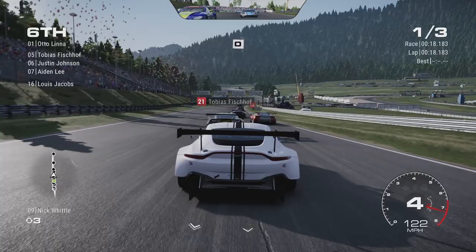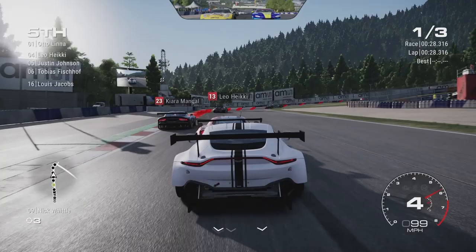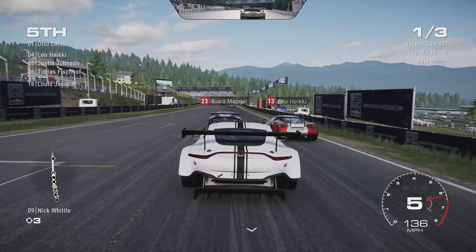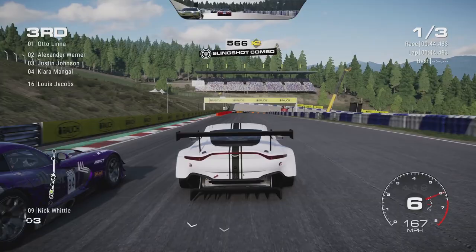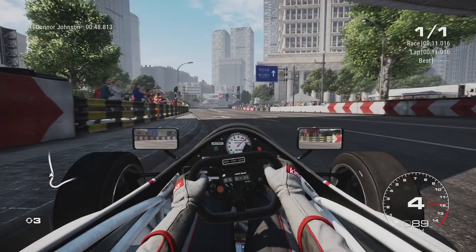With that said, GRID falls almost directly in the middle of those two categories, but very slightly leaning towards a racing racing game, because GRID has some really cool underappreciated features. For example, if you hit a wall near spectators, they'll actually flinch and try to move away. Sometimes the commentators over the speakers will actually announce what you're currently doing in the race. And whenever you change gears or hit the brakes or gas pedal, your driver actually moves his legs and presses the respective pedal — it's so cool to see small details like this.